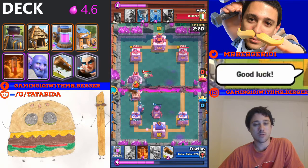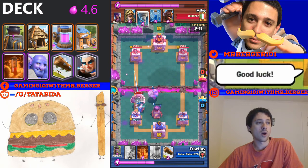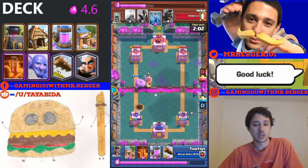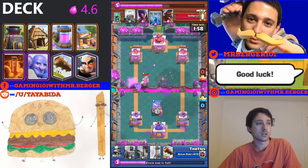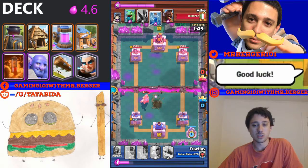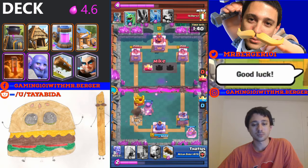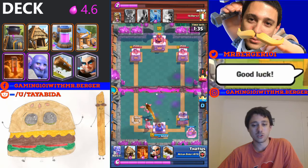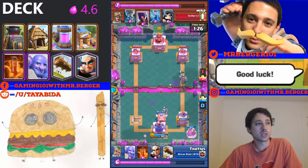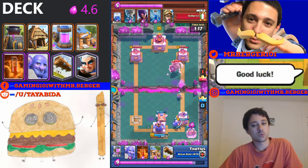So instead of Zappies — because of the Zappies nerf — and instead of Flying Machine, you've got the Magic Archer and the Bowler. The Magic Archer stays alive for a long time and snipes from afar, attacking really quickly because of the rage. He counters spawner decks really well because he'll stand back and keep sniping their Furnace, Goblin Hut, and everything from a really far, safe range. Since you're going up against a lot of other spawner decks you'll see a ton of units coming at you, so the Magic Archer will always have something to shoot at. You can even get two or three Magic Archers on the field at once because they stay alive so long.